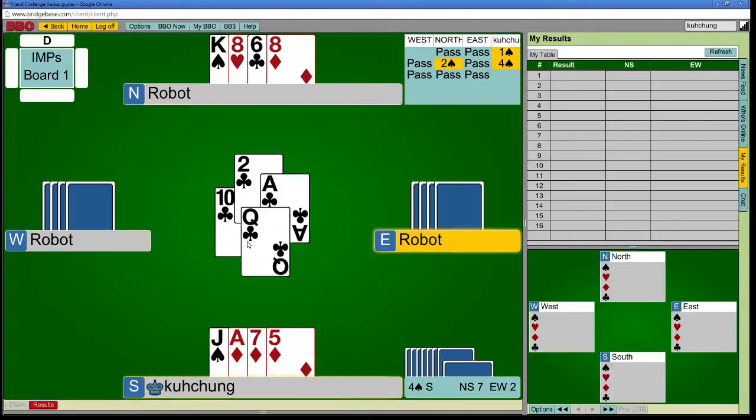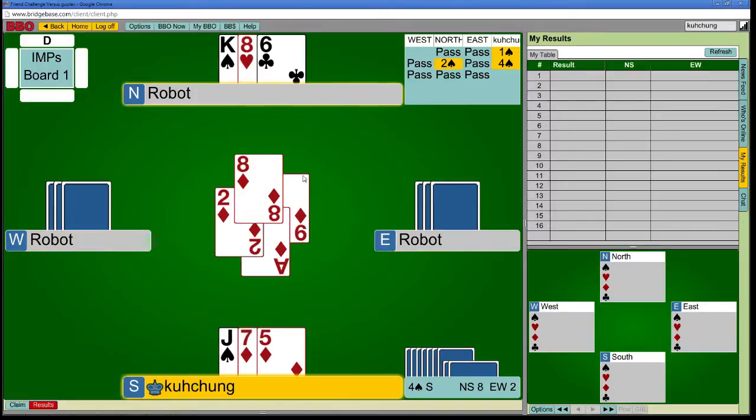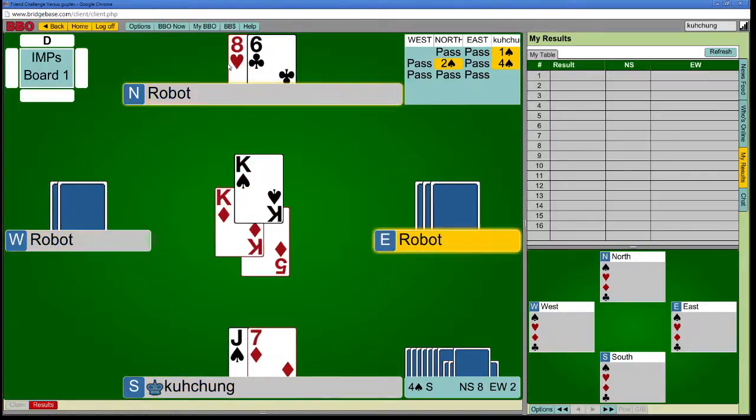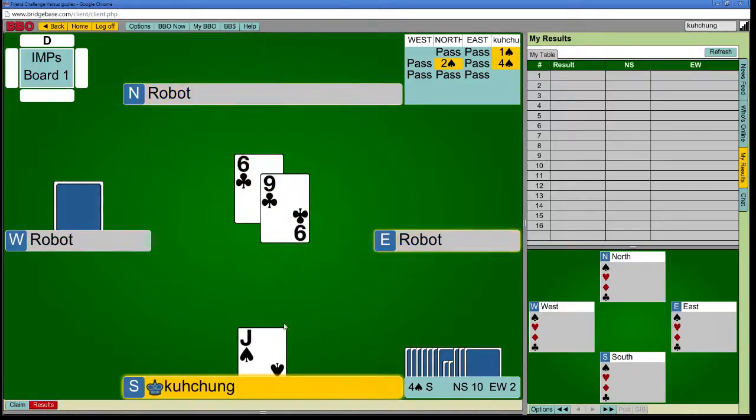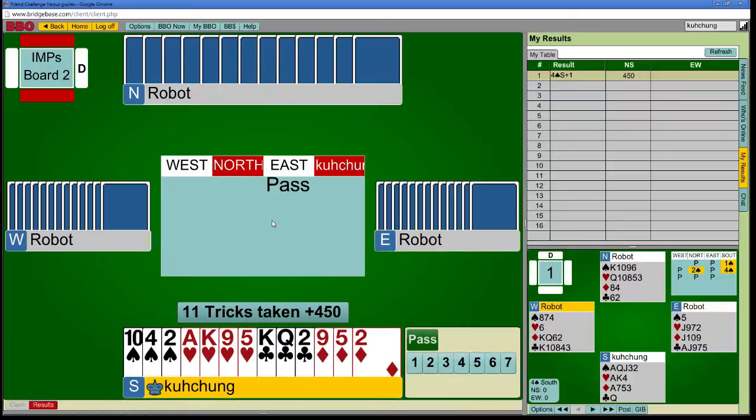Thanks to the bad break, I did not make a slam. Hopefully — well, it's IMPs, so the only way to lose IMPs on this hand is to bid a pretty good slam that happens to fail on bad breaks. A little unlucky.